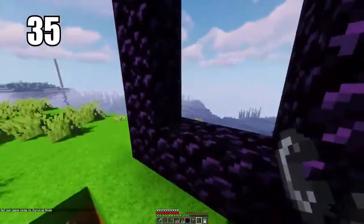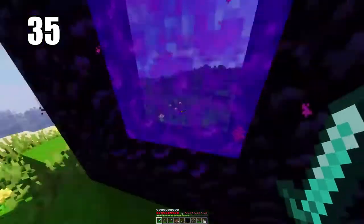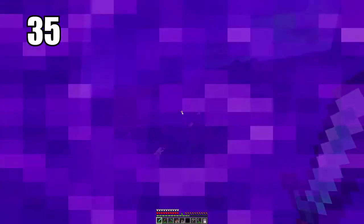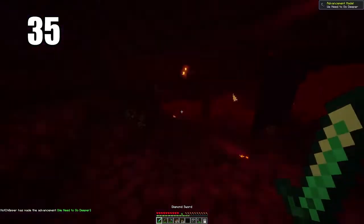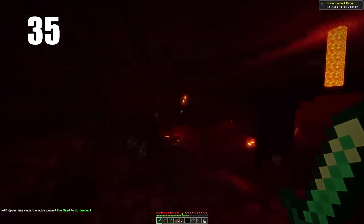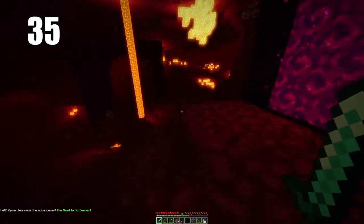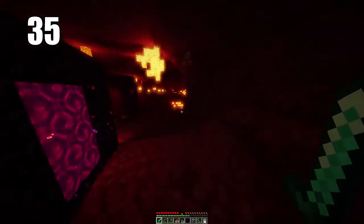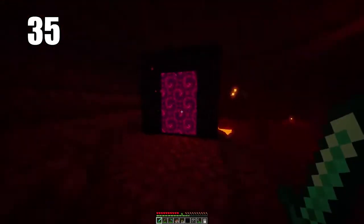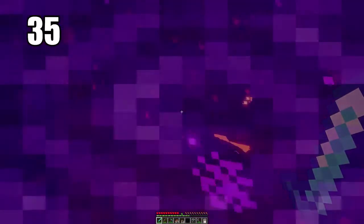Tip number 35 is keeping your Nether portal safe. It doesn't really matter where you put it in the overworld, but what's important is protecting it on the other side in the Nether. It can spawn anywhere in the Nether, and if you come out in danger from a ghast or enemies nearby, it's an unsafe place. I recommend building a turtle shell defense around your portal — that's your only ticket home and you've got to prevent it from being destroyed by any means necessary.